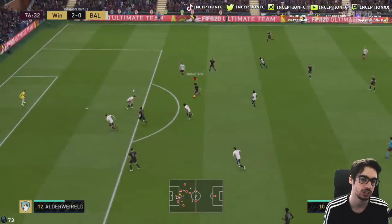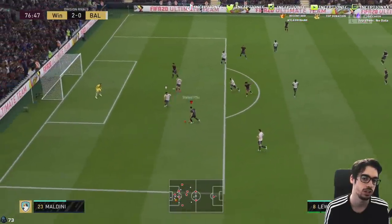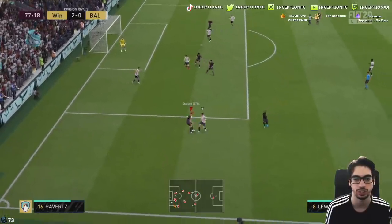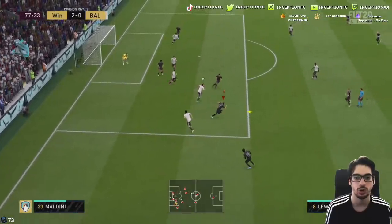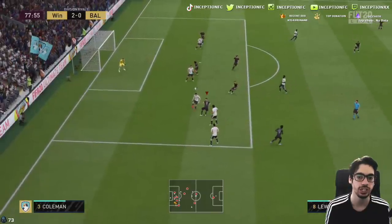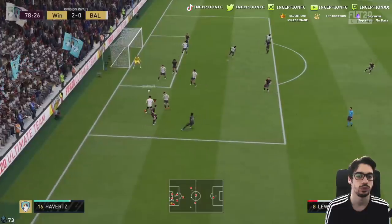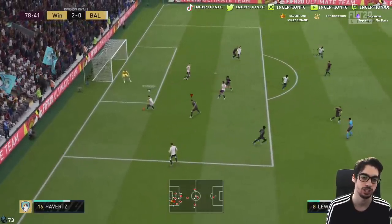Just look at the way he gets back onside instantly - it's the best. Four-star weak foot strike, player saves it. Get that flick off - he's still flicking it like a beast and still has a physical presence. At that point it's just too much.